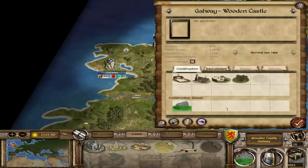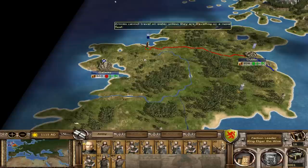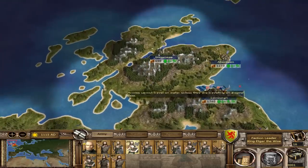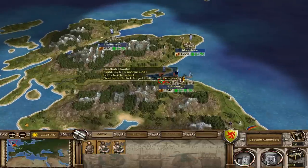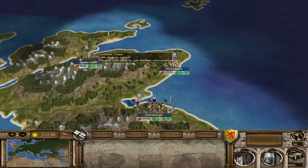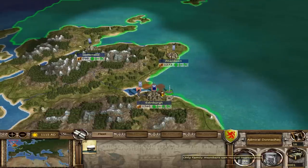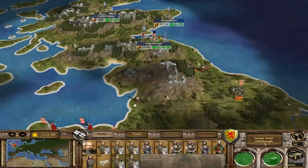Over here we're still building a church. We can't recruit any units yet, which is a shame. Let's go ahead and move this Highland unit back there as well. We have to wait until next turn. As soon as this force is in position here, which is next turn, we are going to march south to York. How many turns does it take to build a ship? One turn. Excellent. Let's end the turn.